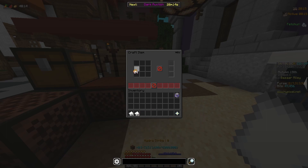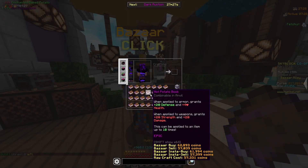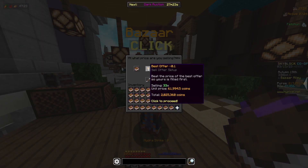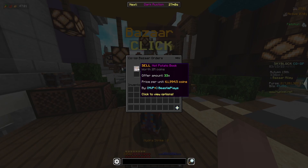As my enchanted baked potatoes are filling, I can take them out and start crafting them together with my sugar cane that I turned into paper to make hot potato books. Once I've made all 33 of my hot potato books, I can take them back to the bazaar and sell them in a sell offer for 2.02 million coins. Overall this makes me about 240,000 coins in profit, and they shouldn't take too long to sell because a lot of people buy hot potato books in bulk to put on their gear.